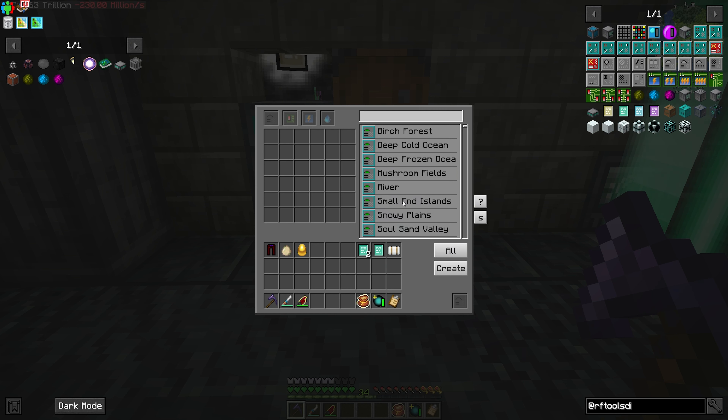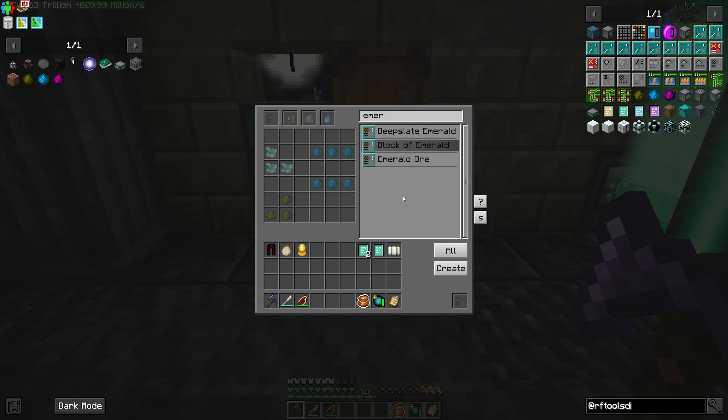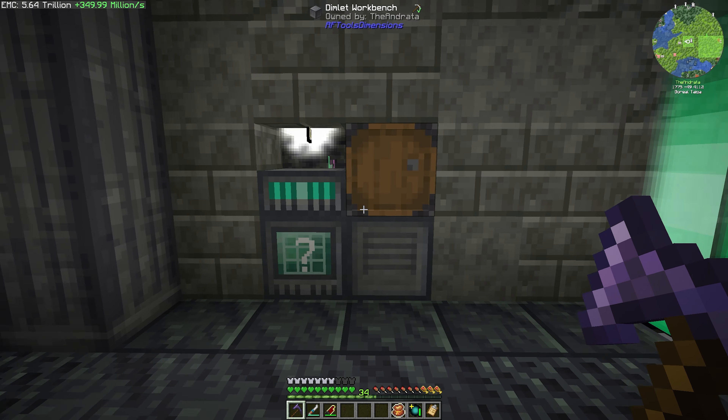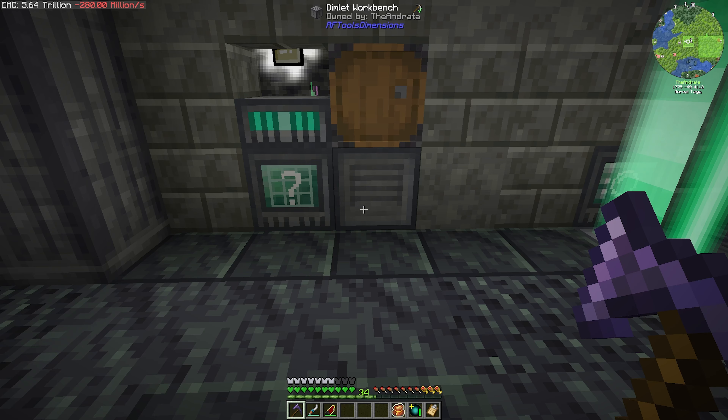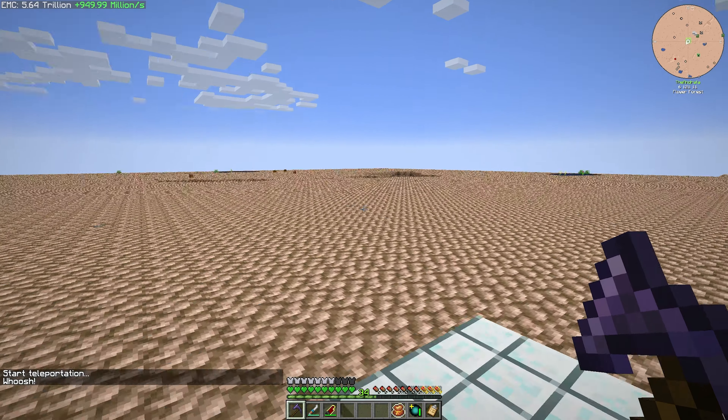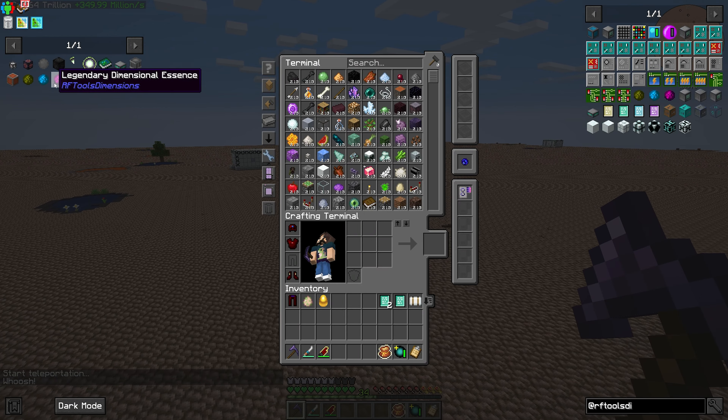It's the RF Tools dimensions blobs — dimensional essence. There is common, rare, and legendary. We're going to ultimately want all three of those to craft our own custom dimensions where we can specify exactly what we want — like a birch forest during the day with diorite all around it. That will be our dimension where we do Mekanism, because it's always daytime. You could even get blocks of diamond out of EMC by switching the iron dimlet to diamonds. Pretty nifty. The bottleneck is the dimensional essence — we don't have any rare.